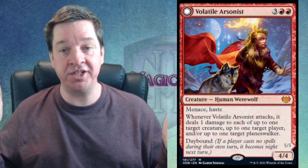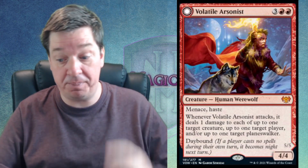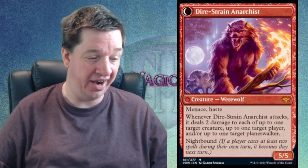Number 13 is a double-sided card: Volatile Arsonist, coming in at $9. Two red and three for a 4/4 with Menace and Haste. Whenever it attacks, it deals one damage to each of up to one target creature, one target player, and one target planeswalker. The artwork is pretty intense — someone burned by their own torch, half-blinded, whipping torches at people. Once you flip it over to Dire Stray Anarchist — a 5/5 with Menace and Haste — whenever it attacks, it deals two damage to up to three different targets. One side has a torch; the other side has a whole tree set on fire.